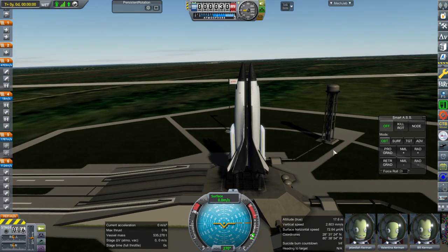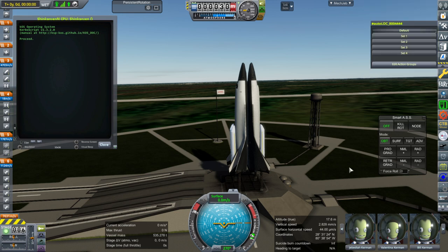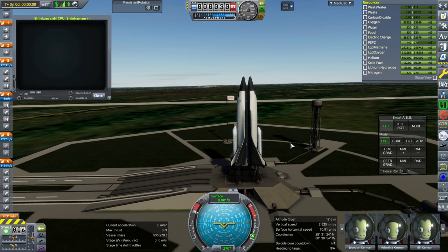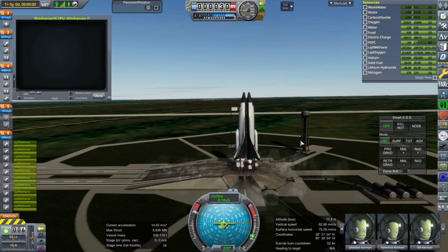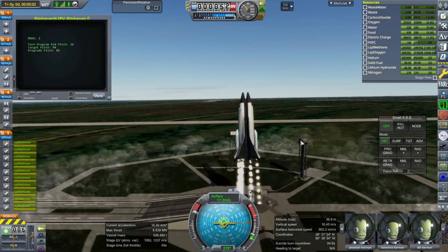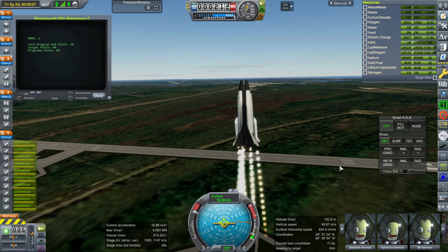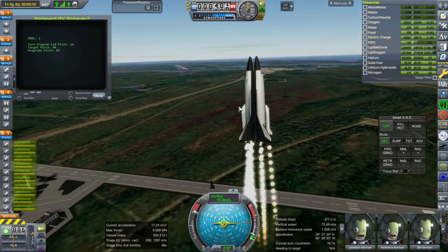The Kerbals are in their command chairs — there are four of them. Controlling this is a bit of a thing, so I generally let KOS do it. Some people might remember an old design for a tri-me version — three planes — which has the benefit of being easier to control because the symmetry around the central spaceplane means there are two booster planes. Having two booster planes makes it a lot easier to control. Having one booster plane and one spaceplane is a little bit more difficult.